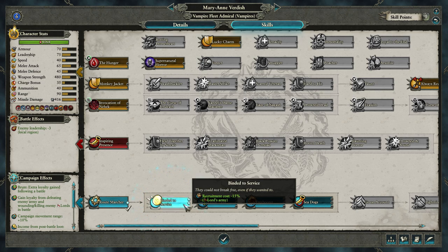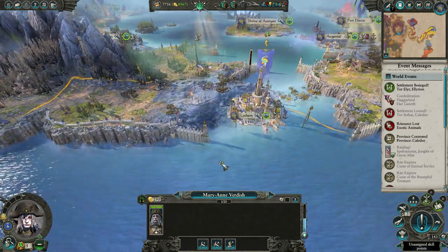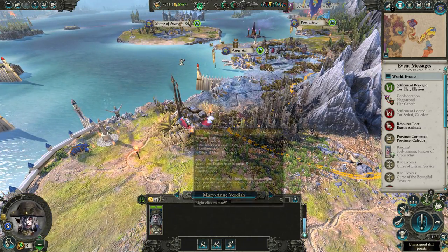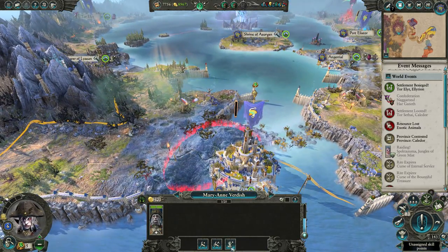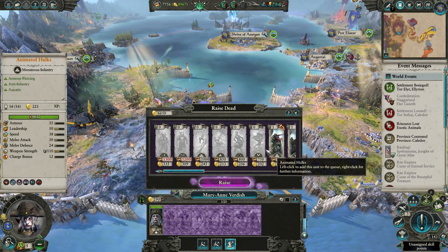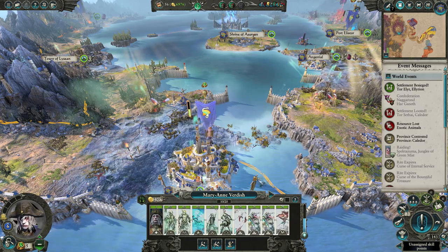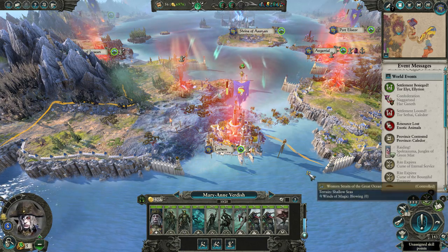Just like the Vampire Counts, battles fought on the campaign map leave behind battle sites, which you can use to recruit fresh units from using the Raise Dead ability. One difference I noticed is that the Vampire Counts have a mechanic called the Dead Rise Again, which will occasionally cause units killed in battles to just get back up again after the battle has ended. This is good because if you're lucky, you can get most of your army back after suffering some heavy losses. The Vampire Coast factions do not have this ability — the undead that die stay dead.